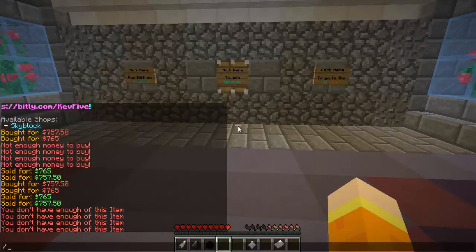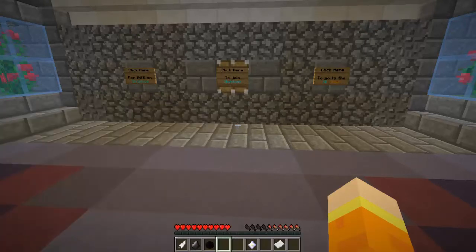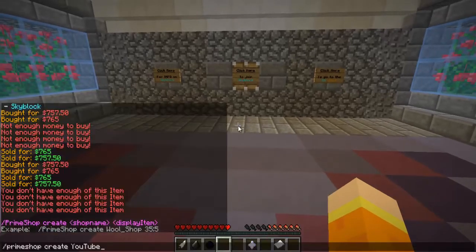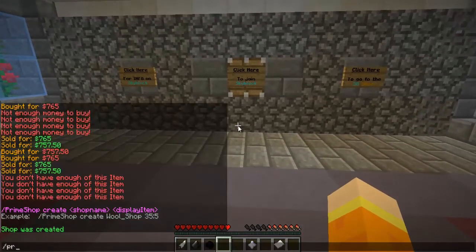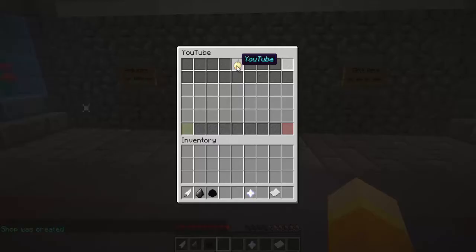So we're going to do Prime Shop create and we're going to call it YouTube. We also want to add a display item — I believe item ID 322 was the one I wanted. So we'll do Prime Shop open YouTube. As you can see, it's a golden apple that says YouTube. That's basically to signify how special you guys are — you are like the golden apple to me.